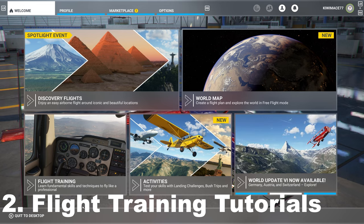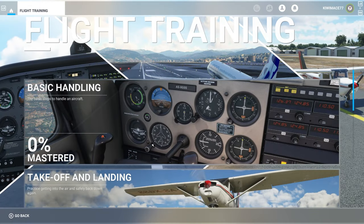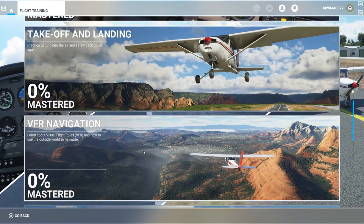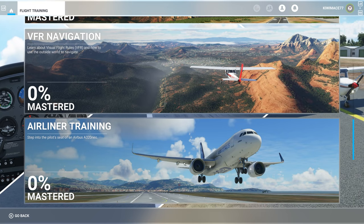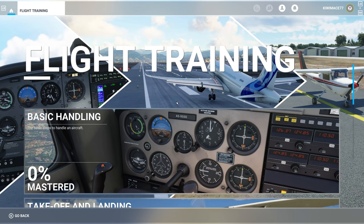My next tip is: complete the flight training. On the front page of Microsoft Flight Simulator, click on Flight Training and it will bring up a number of different tutorials — everything from flying small GA or general aviation aircraft right through to the bigger jets, like the A320. Understanding the fundamentals of flight will ensure that you enjoy your flying much more.